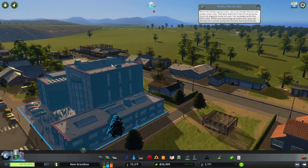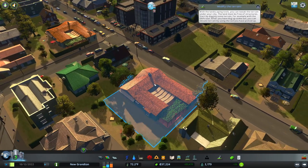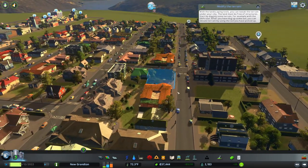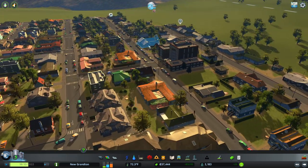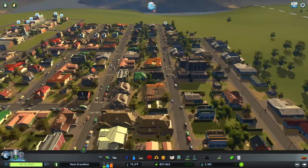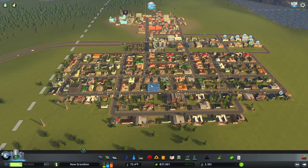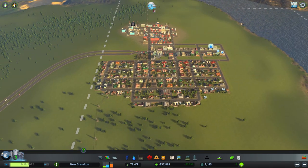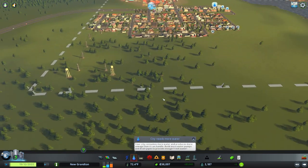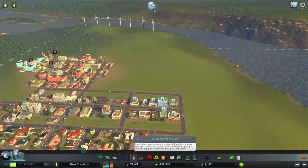Once we have our bus service, we can stop it around about the school. That will mean anyone over that side — because that's going to expand as well — can get straight on the bus rather than using their cars, because it's getting busy. Water's an issue. I think that might be more due to our power.